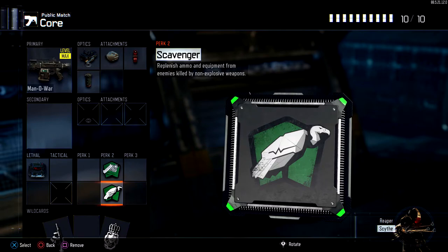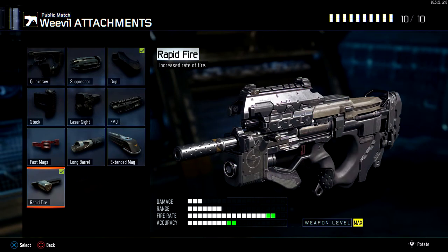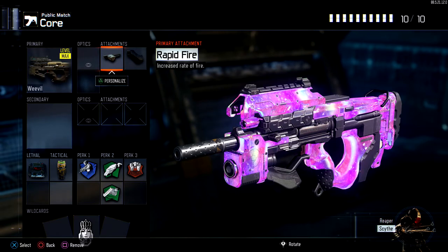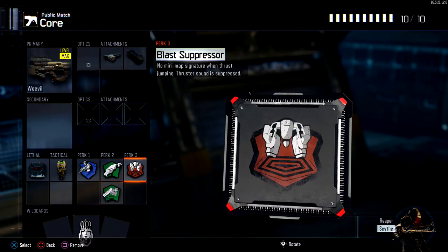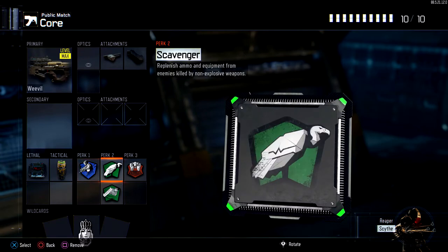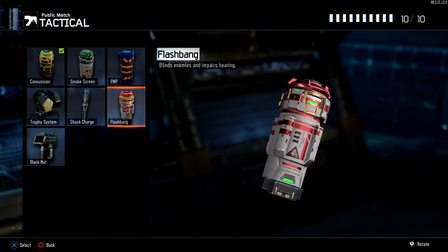Next class is the Weevil. Not many people use this gun — it's really underrated. I got Rapid Fire and Grip — only two attachments because this gun has a lot of ammo and doesn't reload too slowly. Rapid Fire just to increase the fire rate, and Grip to bring down the recoil. For perks I have Ghost, Scavenger, Fast Hands, and Blast Suppressor. Ghost to stay off the mini map, Scavenger for ammo. I also have a Concussion and C4 — Shock Charge isn't bad either.